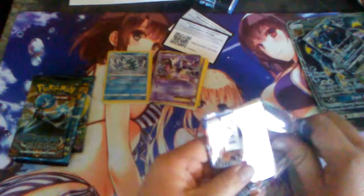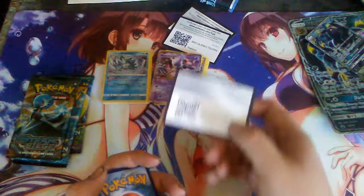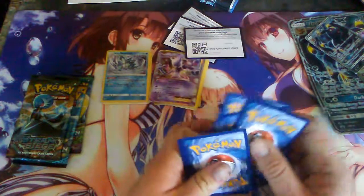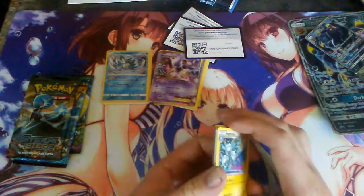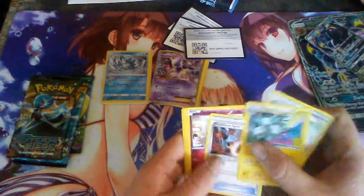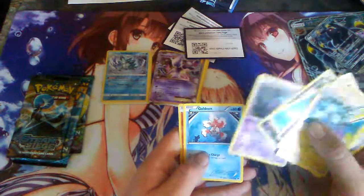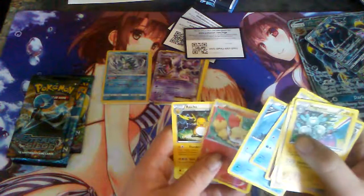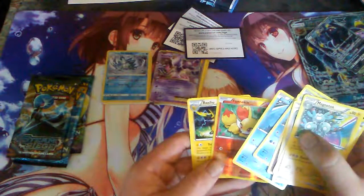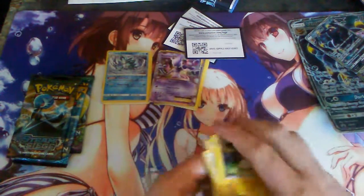Now for one of my favorite sets — BREAKthrough. We got Magmortar, Flatstone, Houndoom, Spirulink, Spritzee, Remoraid, Axew, Woobat, Goldeen, and a Froslass reverse. And we got a Raichu rare — ain't bad! That's a pretty good card.